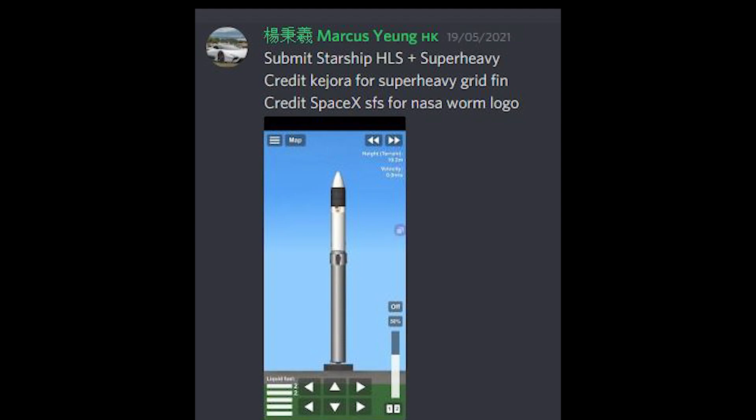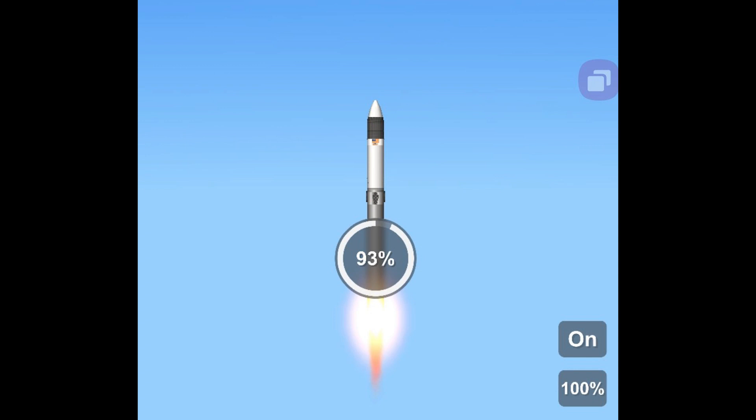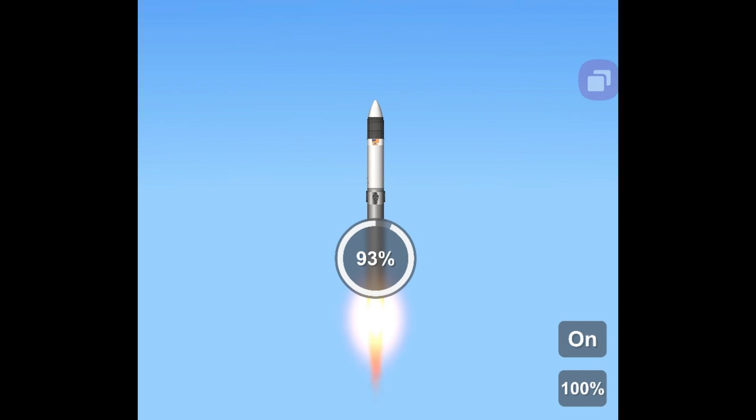Our first entry for the rocket category is Moonship and the Super Heavy by Marcus Young. I'm going to be honest — this is really nice. Like seriously, I could not have made this. It looks good and it functions well. With the flag as well, this took some time. There's no doubt that this is the winner.